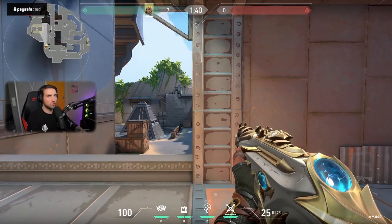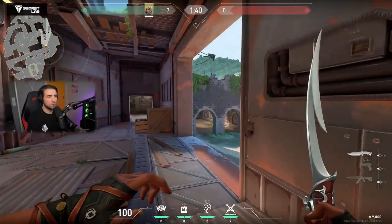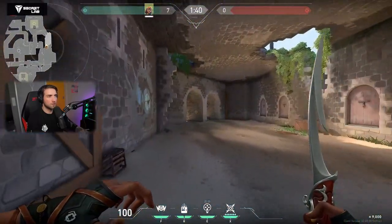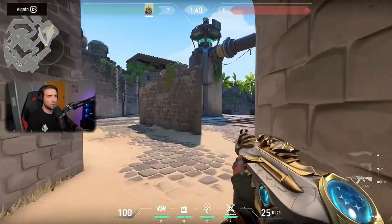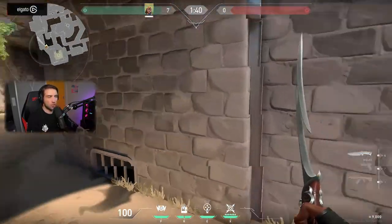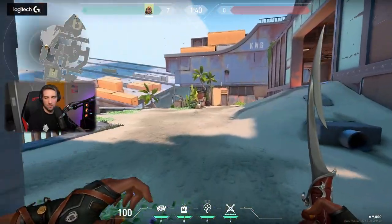Let's say we go now to first spawn — one, two, three, four, five, six, seven, eight, nine — like nine to ten seconds, which is not terrible. Haven is worse when it comes to rotations.